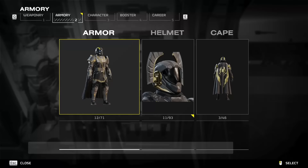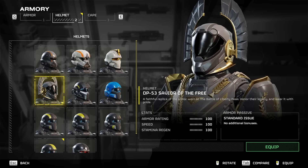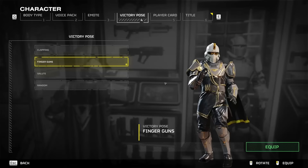In terms of deluxe edition superiority, that's non-existent. All weapons have their strengths and weaknesses, and this gun certainly isn't overpowered or so unique that it's a must-have. Moving on to the cape and the helmet — these are equal in every way, apart from how they look, to all other variations in the game. The Super Citizen versions don't provide you with any advantage over the regular gear.